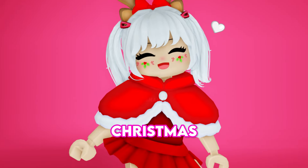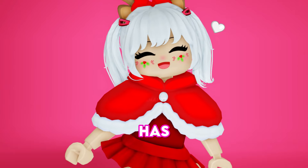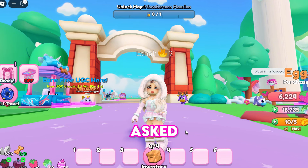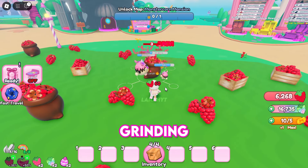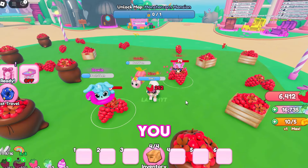A Red Christmas Collar will also drop today when the timer runs out — it has a total stock of 1,000. To obtain the collar or any other free UGC items, you will typically be asked to buy or hatch a certain number of eggs, so prepare by grinding as many berries as possible from any berry farm, as you will need them to purchase the eggs.